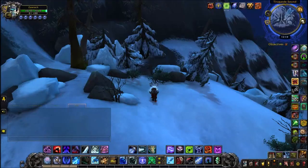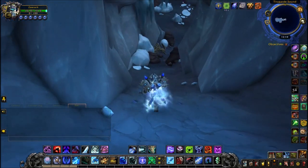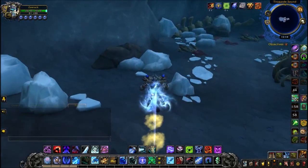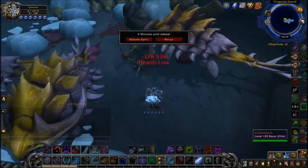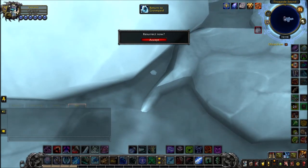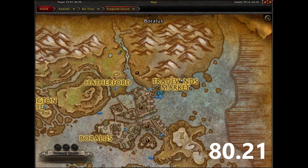Next we're going to Tiragarde Sound, Kenning's Lodge. Behind a little tree here is another hidden cave — but this cave is filled with invisible, untargetable, unkillable mobs that will one-shot you on contact. I tried to cheese it with Night Fae abilities but they came out of the ground and destroyed me. What you want to do is go in as a ghost, locate the pebble lodged behind a rock, then click resurrect and grab the pebble as fast as you can before they kill you again. You're going to die — it's going to happen.